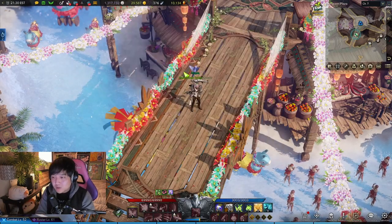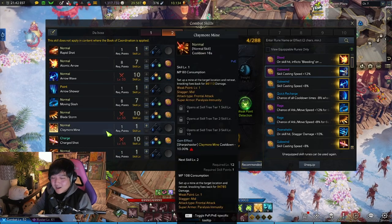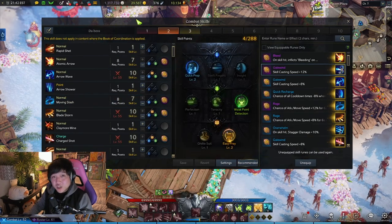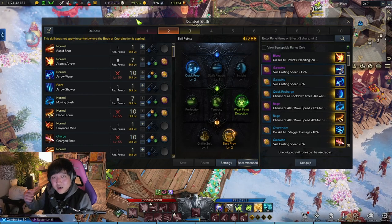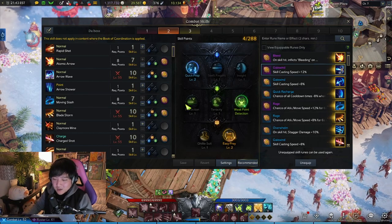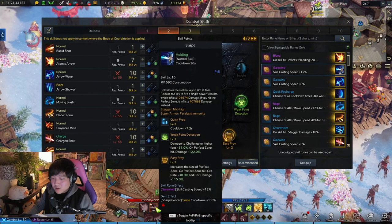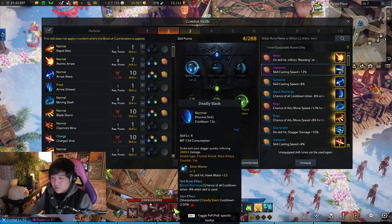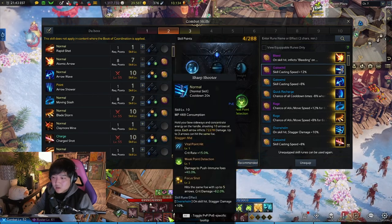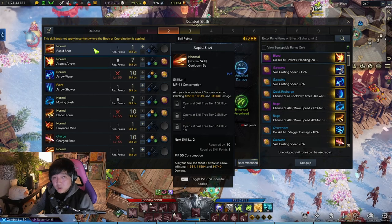Moving into the skill build now. The skills I'm running are: Atomic Arrow as number one, Snipe, Arrow Wave, Deadly Slash, Moving Slash, Blade Storm, Sharpshooter, Charge Shot, and the second awakening skill Golden Eye. For more detail, you can look it up on maxroll.gg — I'll post that in the description — but I'll share my own thoughts on some of these.